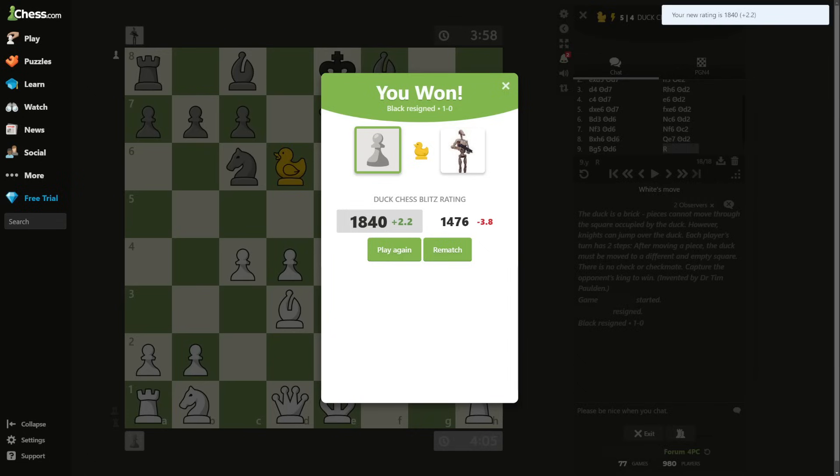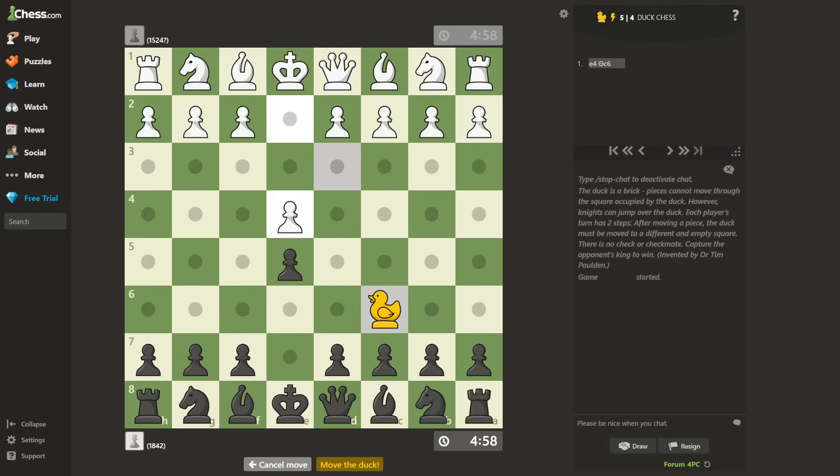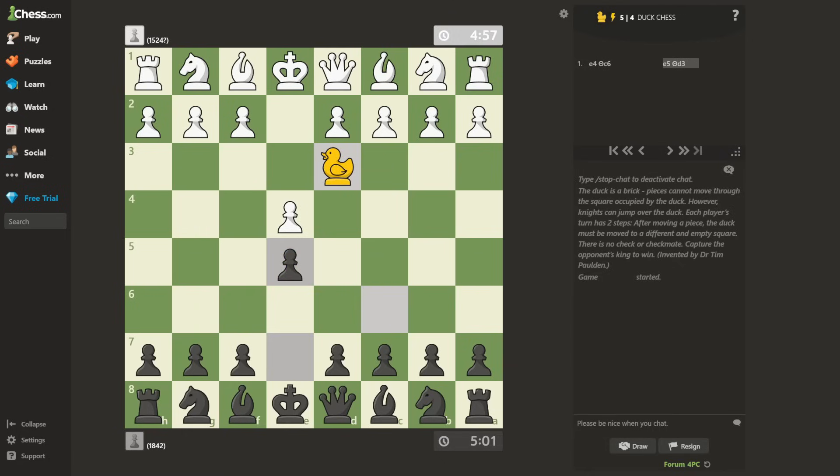My second game was also a free win, so I'm not going to waste your time with it. Third game, let's go. We get a relatively experienced opponent. E4. This guy knows that C5 is a very strong opening move for black, so he decided to use the duck to prevent C5. I guess E5 then. I actually don't know which move is better between E5 and C5, so playing E5 every once in a while is not a bad idea.